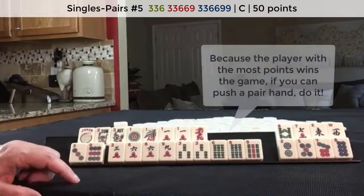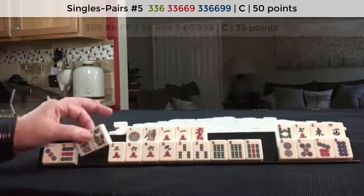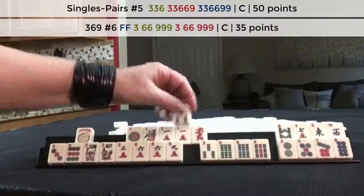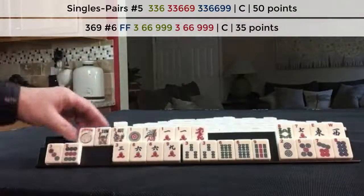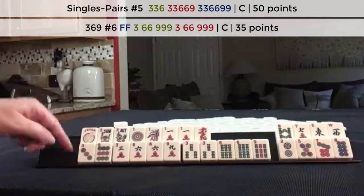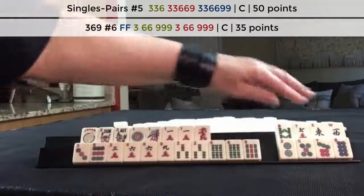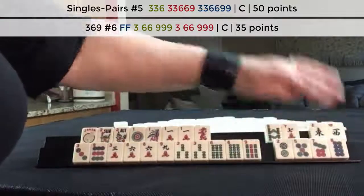As an option, we could maybe play three, six, nine concealed. We'd have to discard this. I would just wait and see, but hold flowers as a plan B for this pair hand. And then I would discard these — probably the winds first.